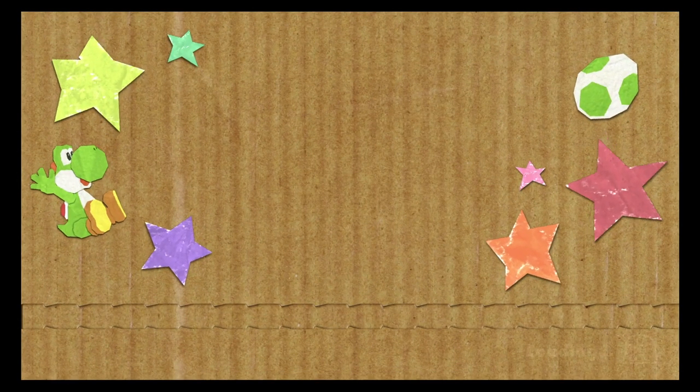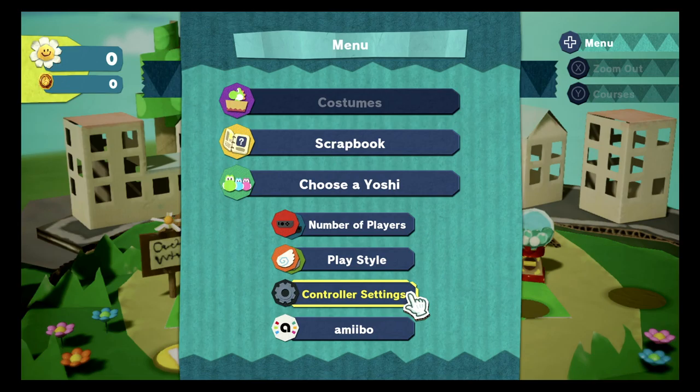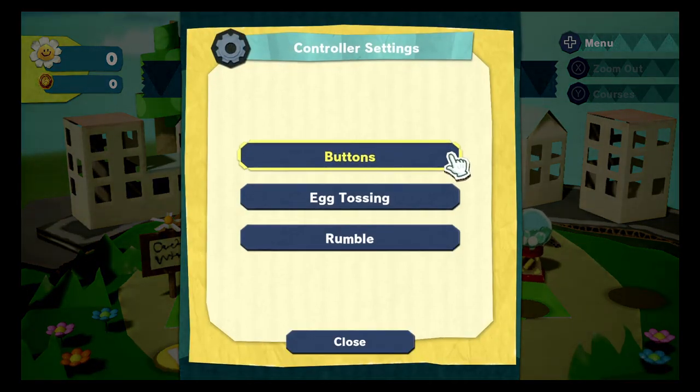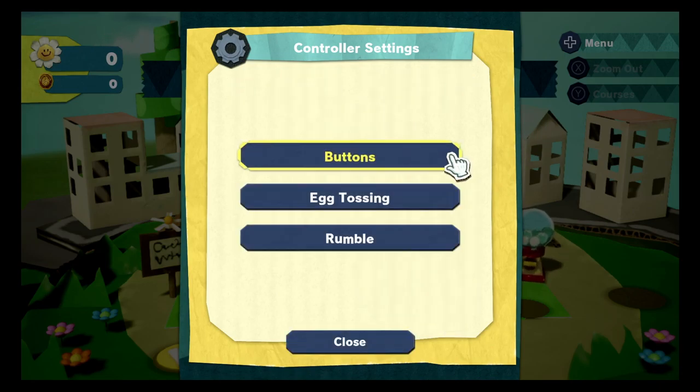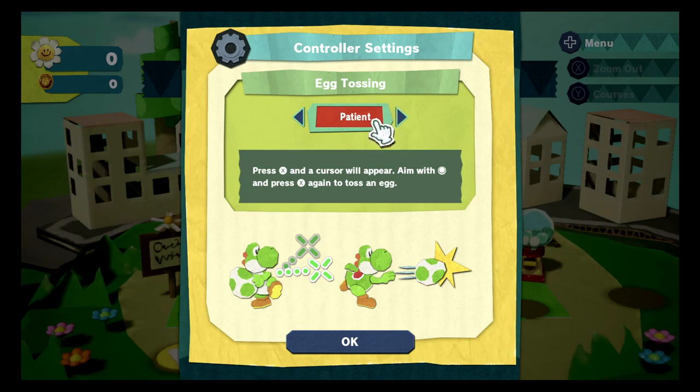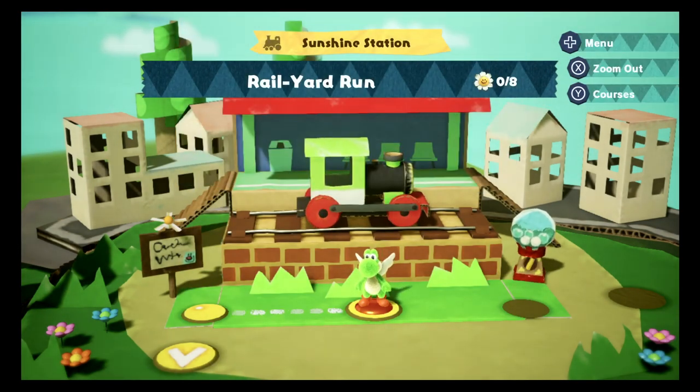Number of players, playstyle, controller settings, buttons - toss egg, gobble, jump. There's rumbling as well. Egg tossing: there's patient and hasty modes. Hold X and move the cursor, release X to throw it. Patient is a lot better, I suppose. That's what we're used to. There are amiibo functions, but I don't have many amiibos - I'm not an amiibo collector.